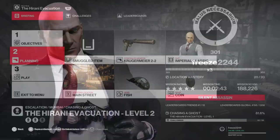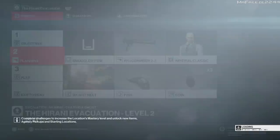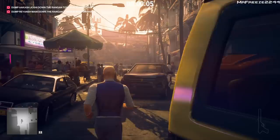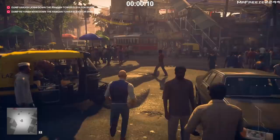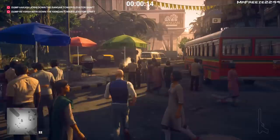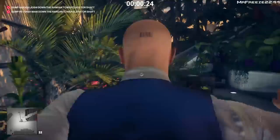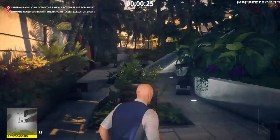For level 2 we're going to bring along the same items — nothing's changed. The only difference is we have one additional target on the top floor of the Rangan Tower — second to top floor, actually — and he's relatively easy to get to. We're going to do the same thing as the previous level: run across the square, leap over the wall, and get into the Rangan Tower. Keep in mind this is a trespassing area and if you get spotted you will fail the mission — that's a complication that's been added.